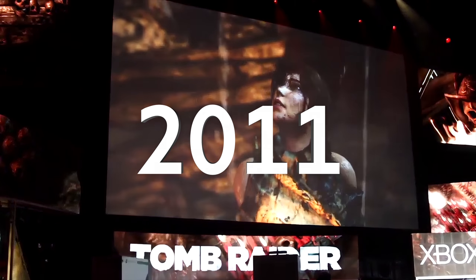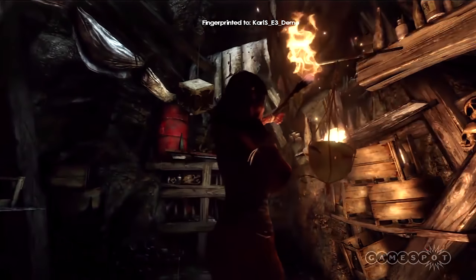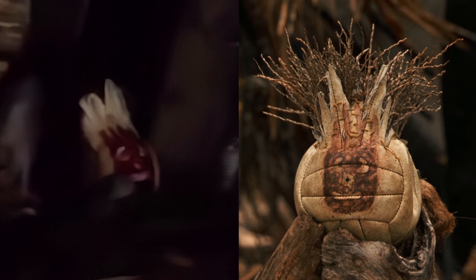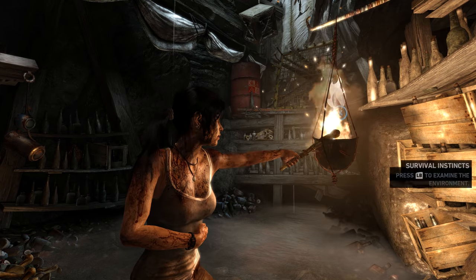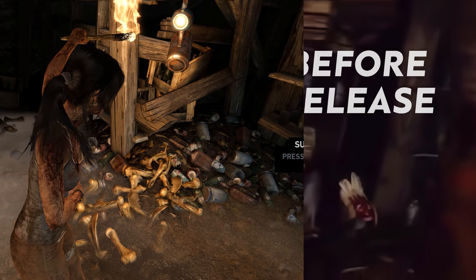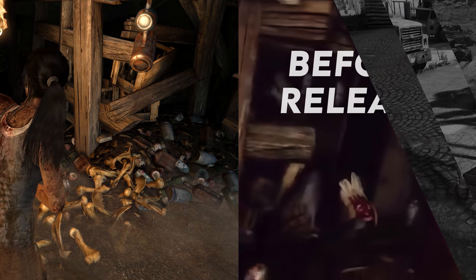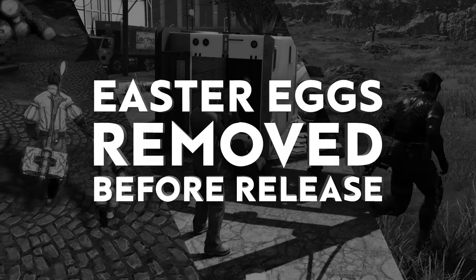Back in 2011, I saw the Tomb Raider reboot being shown off for the first time at E3. In the demo, I noticed something familiar hidden away in a corner — this busted open volleyball is Wilson from the film Cast Away. When the game was released in 2013, I tried to find it in the game's opening area, but it wasn't there. For some reason, the developers had removed it before the game came out. In this video, I want to show you some other secrets and references that I found, or I guess didn't find, that were removed from games before they released.